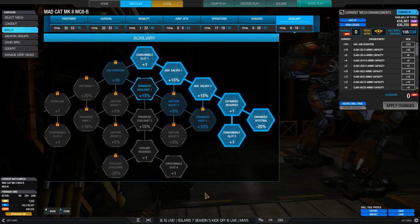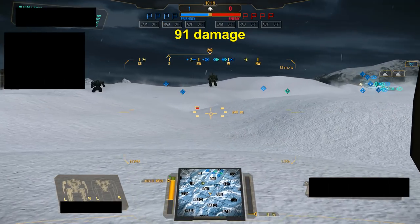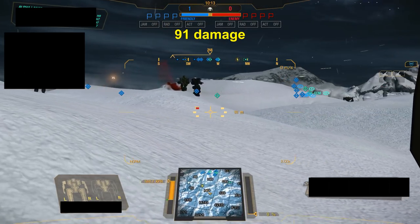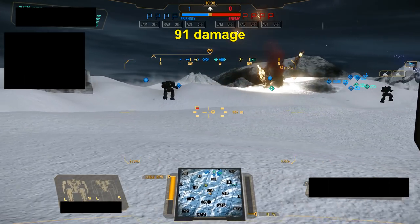Therefore, I think it's best to look at averages across several scenarios. In this match, I dropped one right on top of the Annihilator and ended up with 3 hits. This is a typical scenario where you aim your strike directly at a mech that isn't fast enough to get out of the way. The result is 91 damage, and trying this scenario multiple times, the number generally hovers around 100 damage.